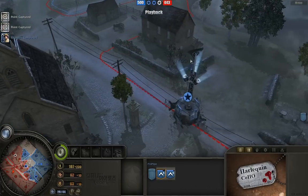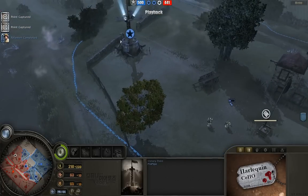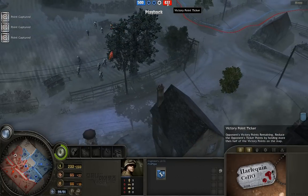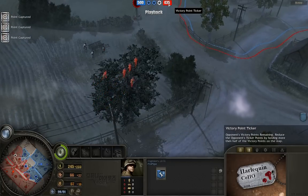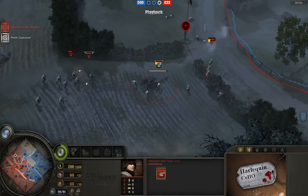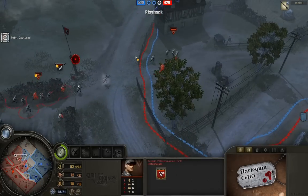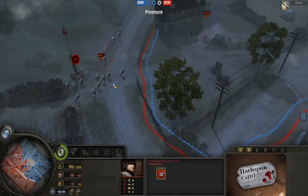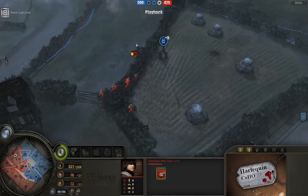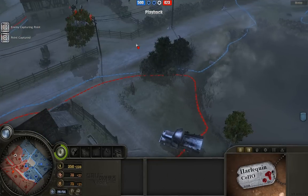What's typical in these games is that players don't pay a lot of attention, at least at a high level, to victory points — but as one player controls more victory points than the other, the opponent ticks down. ProPipe has 500 points and is causing Stefan to tick away — Stefan has fallen from 500 down to 437. Stefan really needs to cap this. And here comes Stefan's Fatherland HMG team, which is another level 5 hero. These guys are really awesome — huge range, great suppression power, wonderful damage. Most German games early on rely on this unit to hold back the Allied infantry.